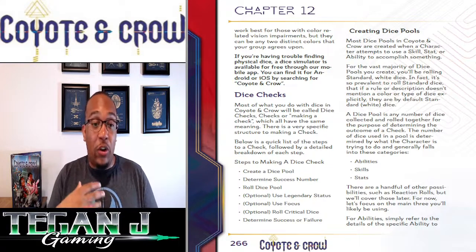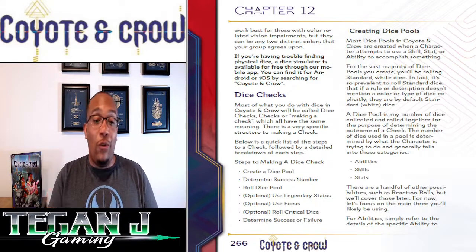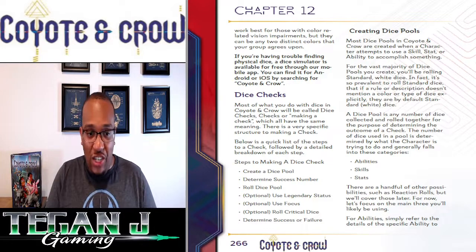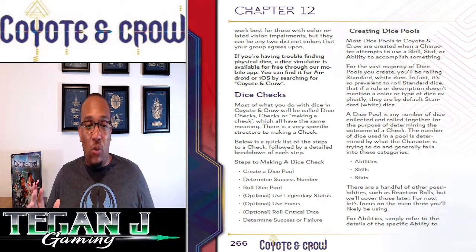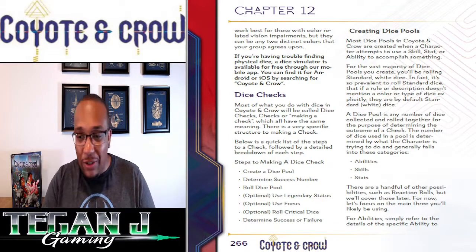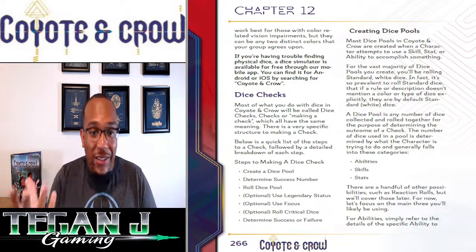For stats, those are only going to be called for when the GM calls for it — typically like a saving throw, for lack of a better word. For example, rocks are falling and you need to make a strength check to see if you can barricade yourself against the mountain wall and keep from falling. So those are the three reasons you'll roll a dice pull: abilities, skills, and stats.